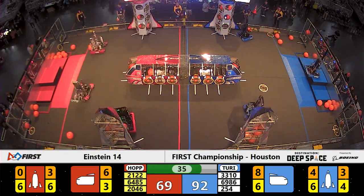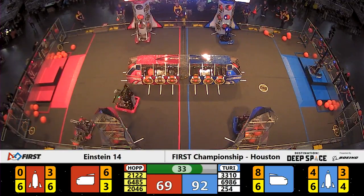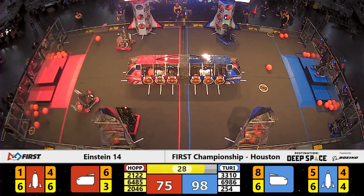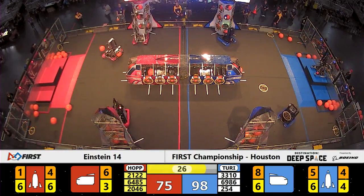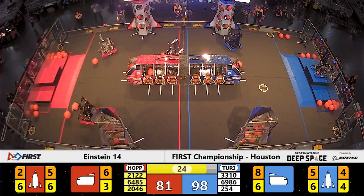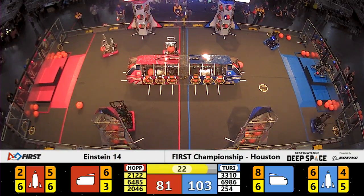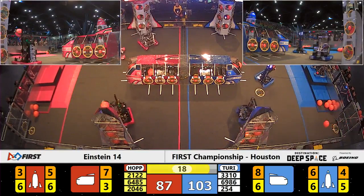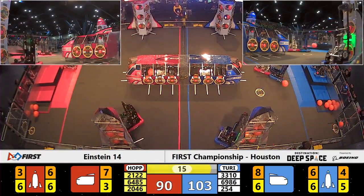Their human player just littering the Blue side of the field with cargo, feeding that machine from San Jose. Less than 30 seconds remain in this Einstein match. Nearside Red Alliance rocket ship has six hatch panels, far side Red Alliance rocket ship has six panels, and now it has six cargo. The Red Alliance completing a rocket.